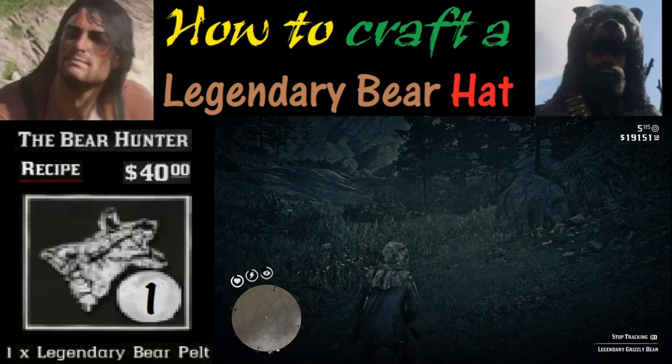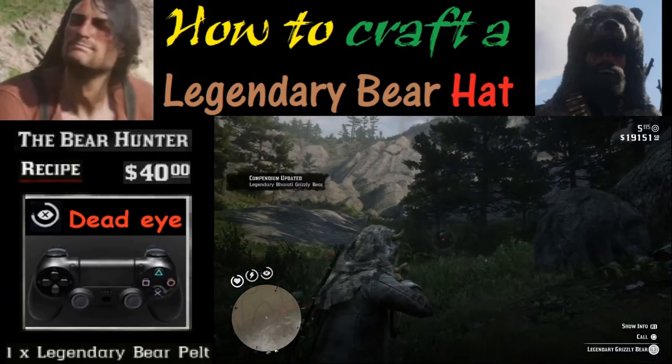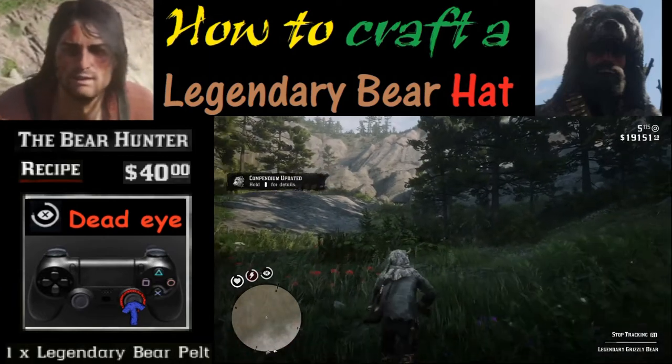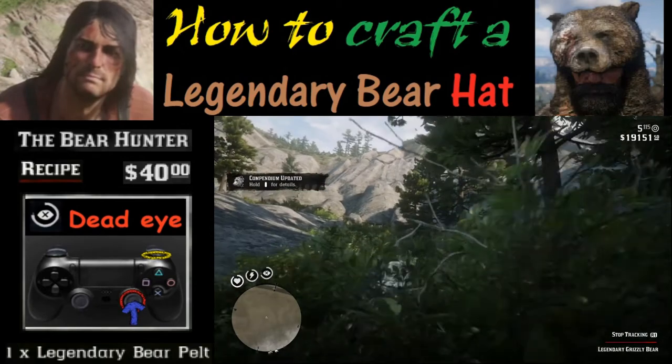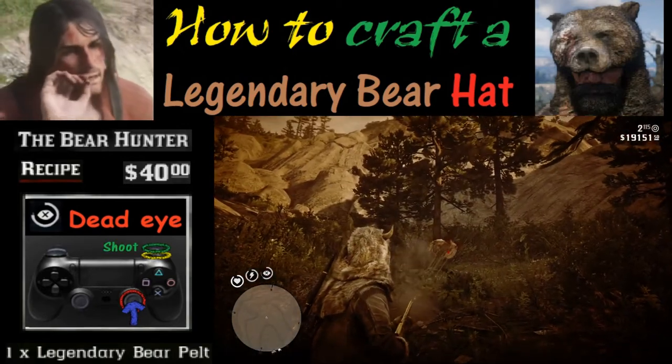You may want to activate the Deadeye feature. To activate Deadeye, push in the R3 or right analog stick button. To tag the target, push R1, and once you're ready to shoot, push R2 and you're good to go.